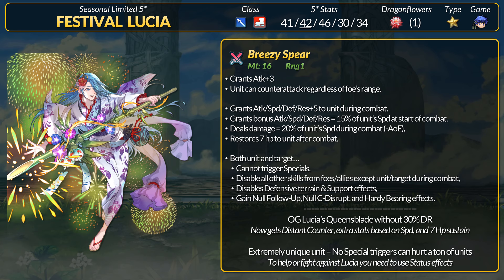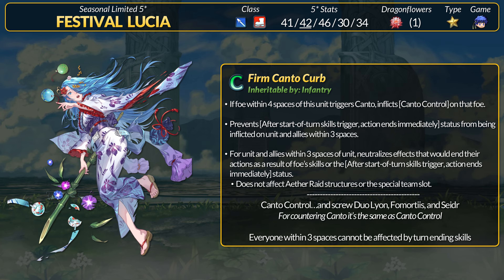Breezy Spear keeps the parity effects that make Lucia so unique. Similar to Diamant, Lucia is a complete rule breaker but she is affected by the same things. Essentially, Lucia shuts down any special triggers. She enacts a feud for a pure 1v1 — there are no follow-up skills, no sweep skills, and no attack priority-changing skills, and no support partner effects. If you want to help Lucia, you must buff her stats directly, and the same goes for the enemy. Lucia no longer has 30% damage reduction; she has traded that for Distant Counter, extra stats, and after-combat healing. With Distant Counter, you basically have to fight her no matter who you are. For her new inheritable C skill, she has Firm Kanto Curb, which is basically Kanto Control 4. If an enemy is within 4 spaces, it triggers Kanto and inflicts Kanto Control on that enemy.